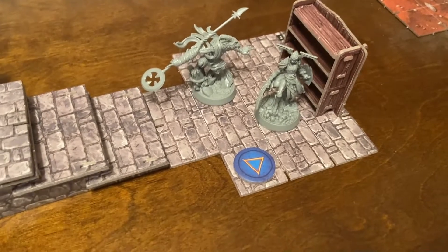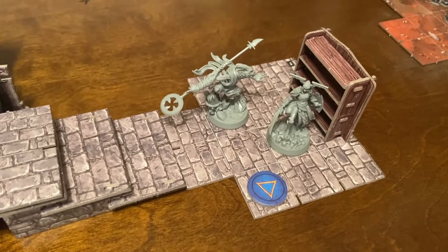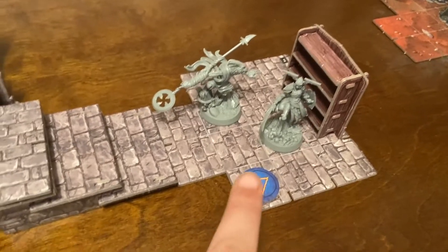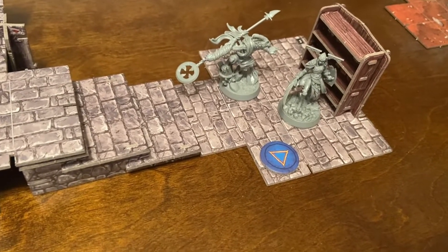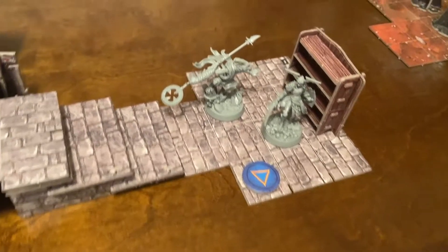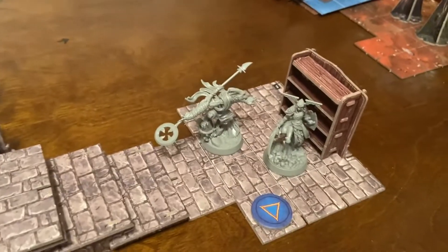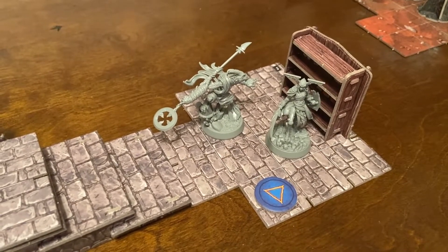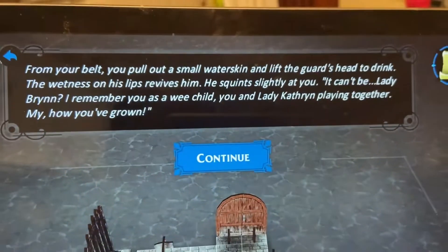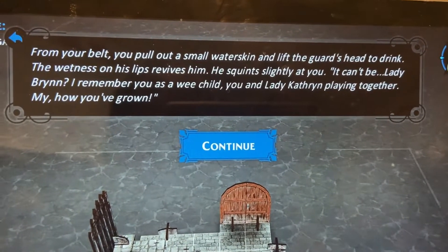Resolve infection and terror - we got rid of the infection; nobody has any fatigue. Move on to hero phase. We start with Brin and the soldier down here. 'An elderly soldier lies unconscious near the entrance to the tower, deep gashes cut across his armor. From your belt you pull out a small water skin and lift the guard's head to drink - the wetness on his lips revives him.'